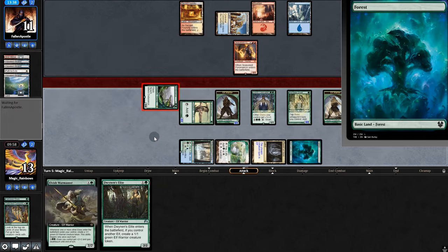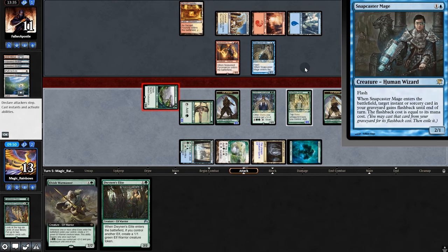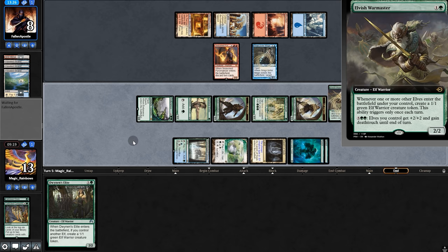So Collected Company — Clan Caller and Heritage. We get a token. Maybe they have Snapcaster here? Yeah, that makes sense. That's probably what their turn three play was supposed to be before we exiled the graveyard. They're going after our lord. Opponent takes three. We'll make three mana, play War Master, and pass it back.